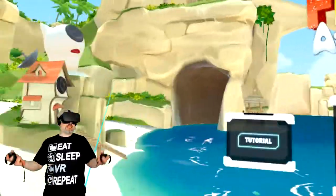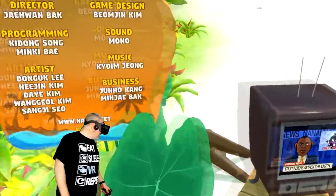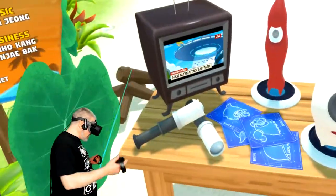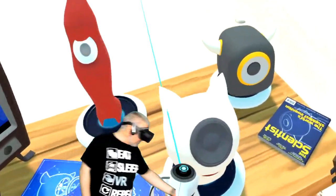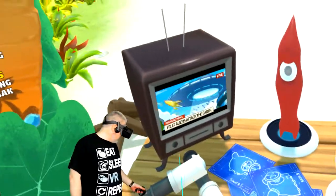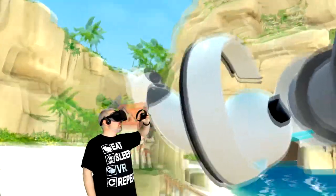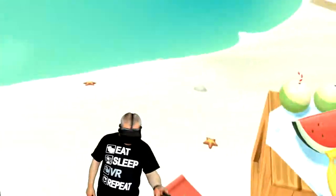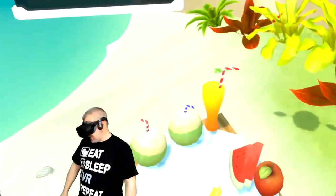So here we are in Fruit Attacks VR and right off the bat it's already nice and bright and colorful — digging the art style. In the menu you got all sorts of little things you can play with: you got these little characters, telescopes that you can actually play with and they work, you can strum some guitar, eat some fruit, throw some fruit at that little guy.